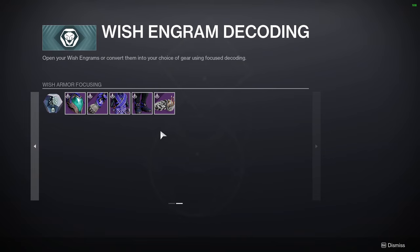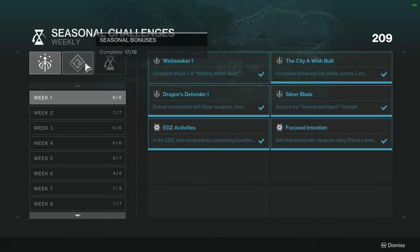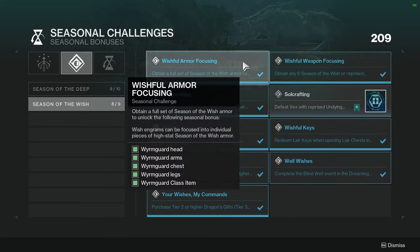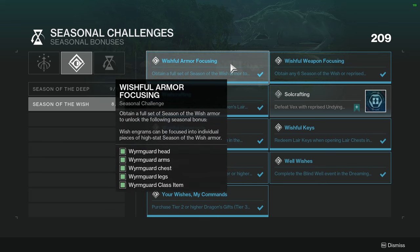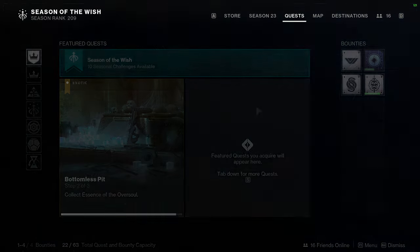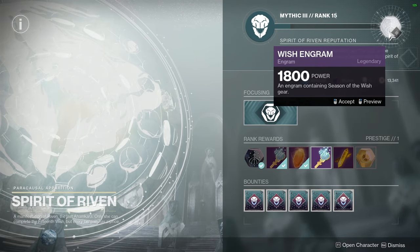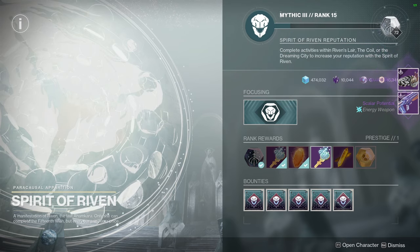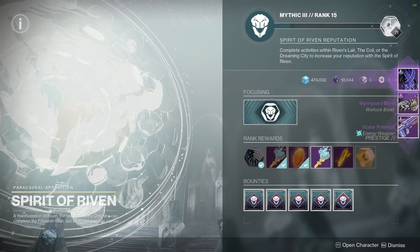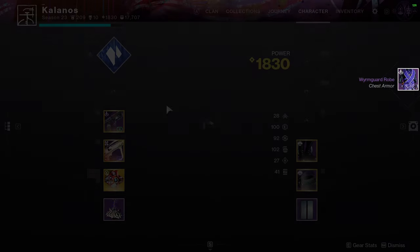One thing to note: if you can't focus armor here — as happened to one of my friends — you need to go into your seasonal challenges. Go into your Season of the Wish stuff and on the second tab, Seasonal Bonuses, the first one is Wishful Armor Focusing. It just requires that you have all the pieces drop once for you, so you can just run the Coil a bunch or come to Riven and dump the Wish engrams here until you've got all the armor pieces unlocked.